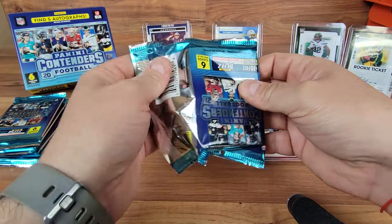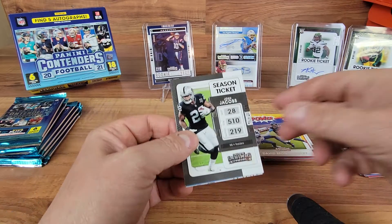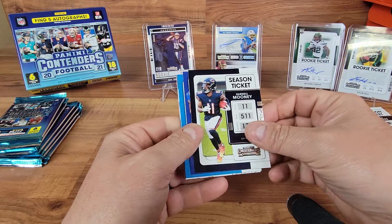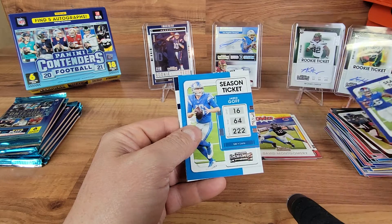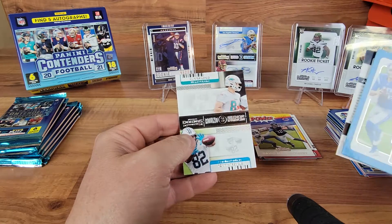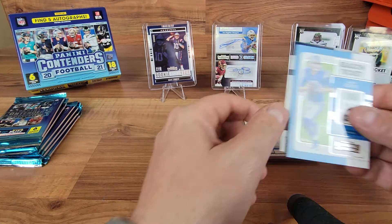Get a QB auto would be nice. Got a Jacobs, Darnell Mooney - is that a second year card? Barkley, Jared Goff. We got a Hunter Long and a Tommy Tremble insert, and then a backwards card.